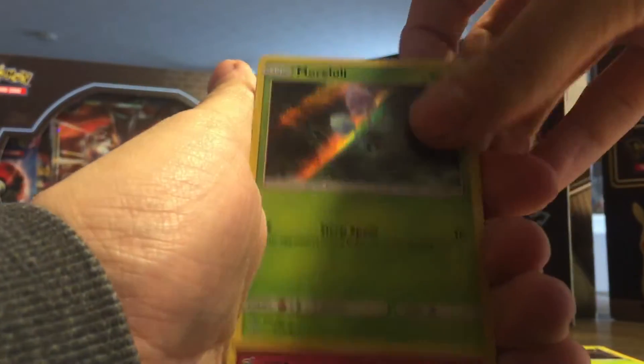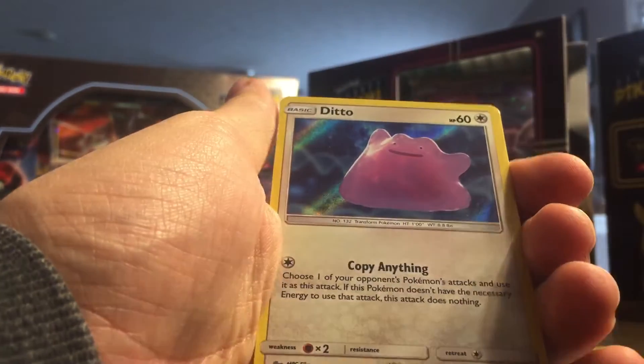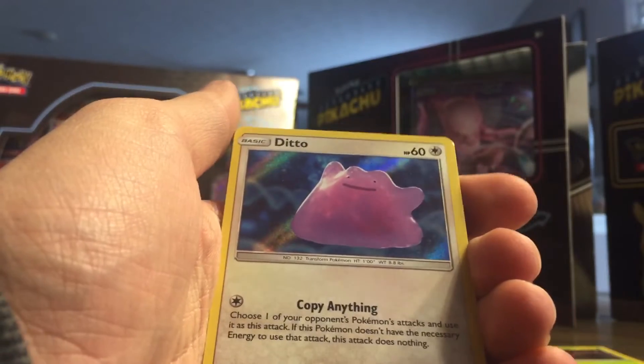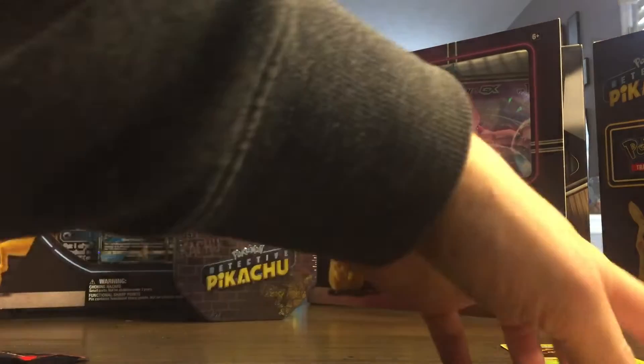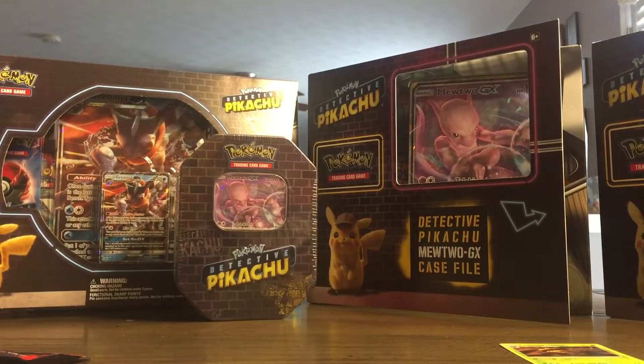We got Morlull, Snubble, Magikarp, and that's the last one I need — Ditto, which is also a secret rare. I think this is actually the most expensive one in the group, or maybe Charizard's more expensive, but that Ditto — I can't remember how much it's going for, but now I have one of each card, and I'll show you that in an upcoming video.